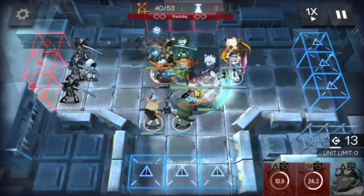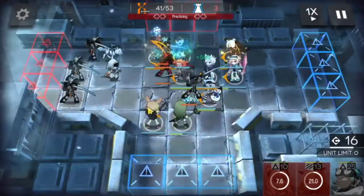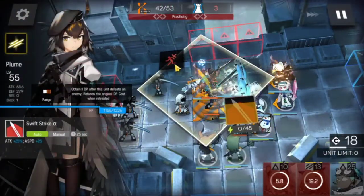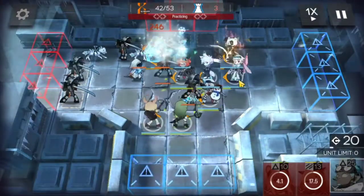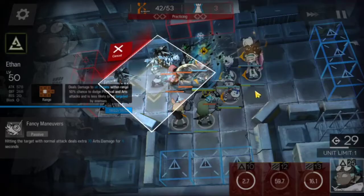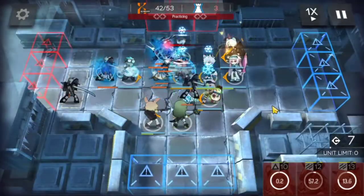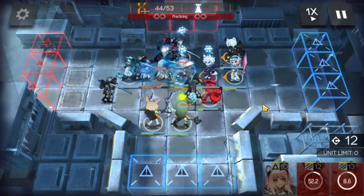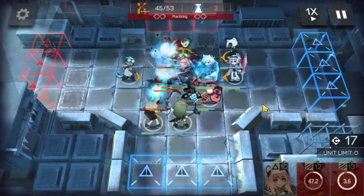We're gonna use Plume skill — gotta be careful here. We do have Ethan, but there's no spots left. Plume is gonna go down, so we can bring in Ethan. Beagle skill, Cardigan heal. Final wave, here we go — Ethan with lots of AoE coming in.